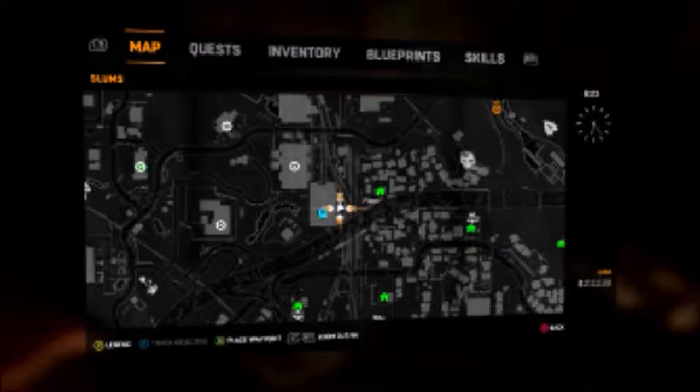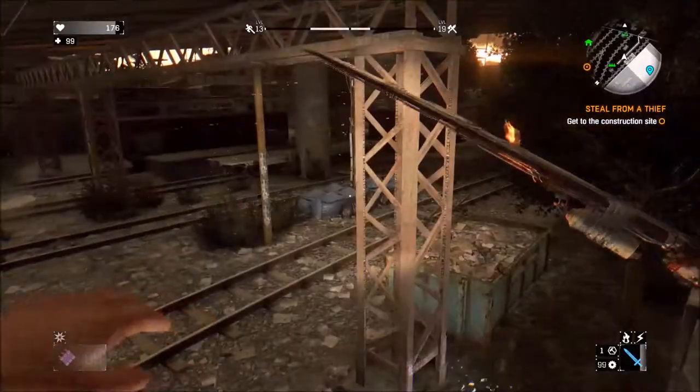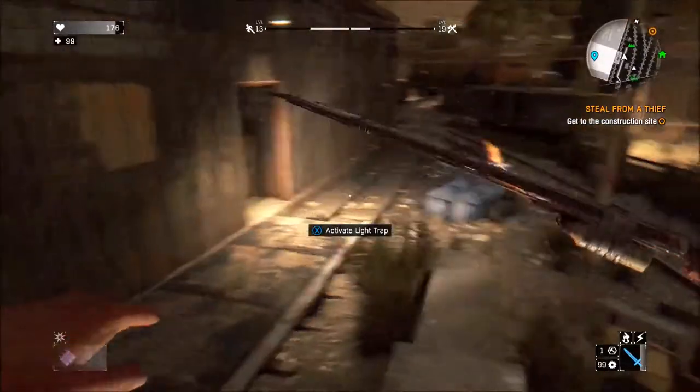Hey guys, today I wanted to show you where you can find the True Action Electric Baseball Blueprint. You're gonna want to go to the warehouses where the train cars are, go into the main door, and once you're inside you're gonna see the other train cars in there — you'll know you're in the right area.